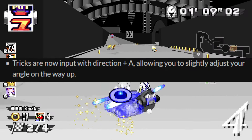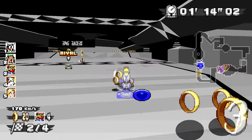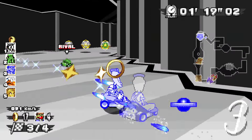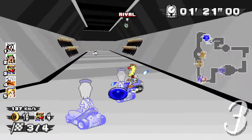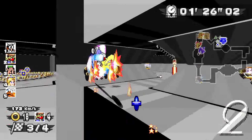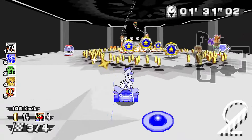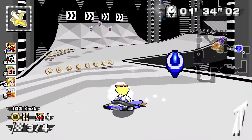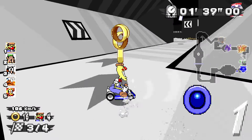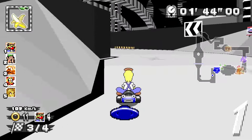Tricks are now input with direction plus A, allowing you to slightly adjust your angle on the way up. After playing it a little and getting used to this, I feel it's actually kind of really good. The only thing I'd like, if possible, is to rebind the A button to something else — like the drift button or the item button. It's cool, I can live with it, but I'd wish I could rebind. If I can, let me know.